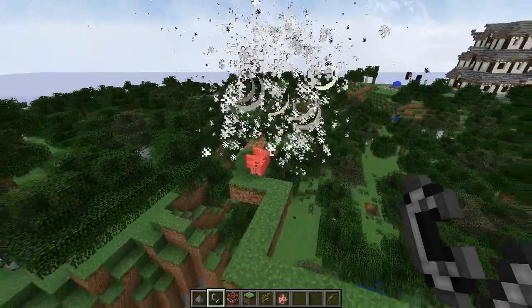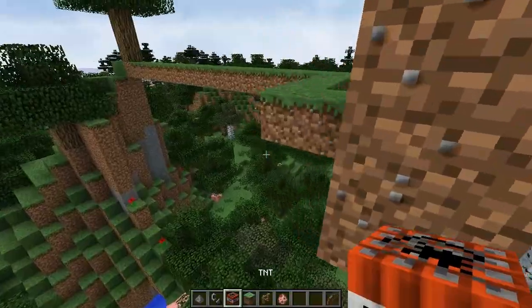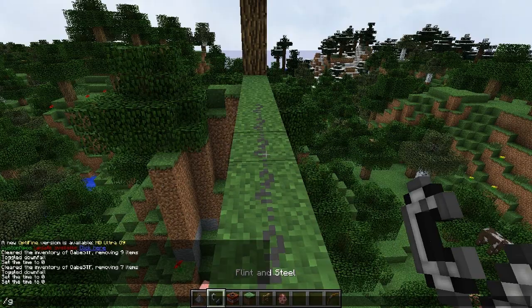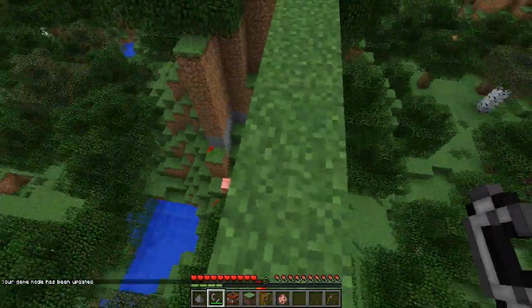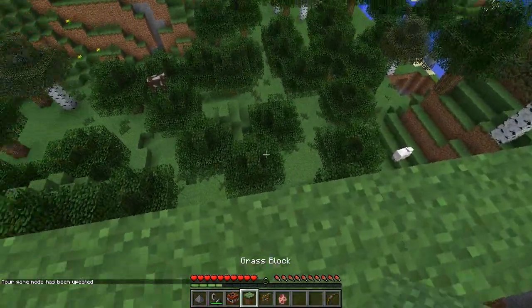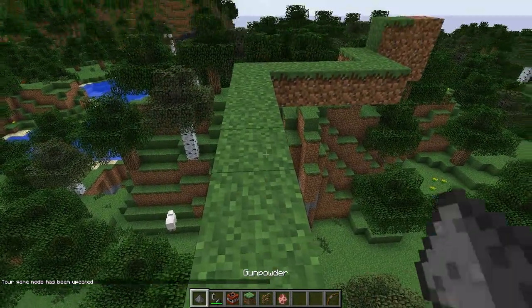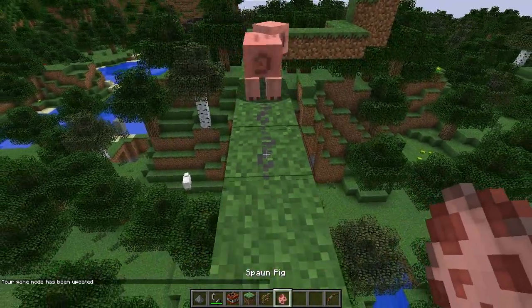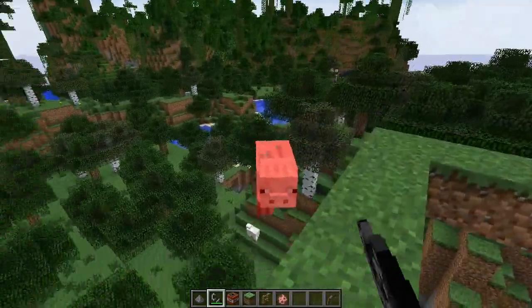Oh, it does hurt entities too as well! That was a very, very good example — it does hurt entities on the gunpowder trail. So if you light it and go to game mode zero and want to hurt a player... well, apparently it only hurts animals. Let's put a pig in there — and see, it actually hurts him. So there you go — dead pig.